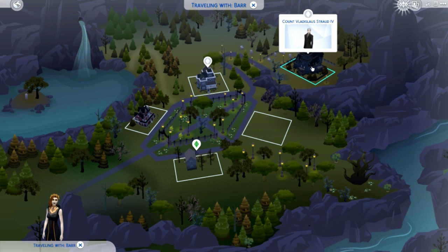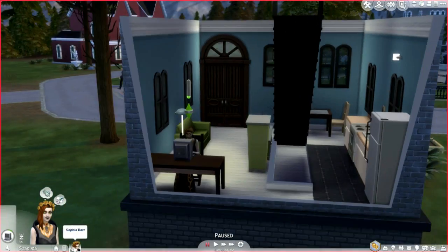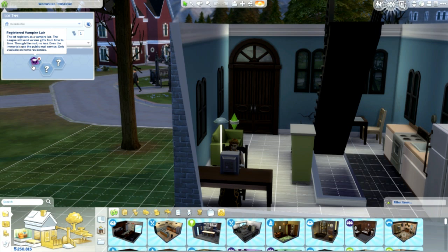Here is what it looks like when you first visit. There is Count Vladislaus Straud the Fourth's castle, here is the Vettori family, an empty lot, the cheapest house, and garlic ladder place. If you go to build mode, there is actually a lot trait. Right now it is set to Registered Vampire Lair — this lot registers as a vampire lair, and the league will send various gifts from time to time through the mail. Even the immortals use the public mail service. Only available on home residences.